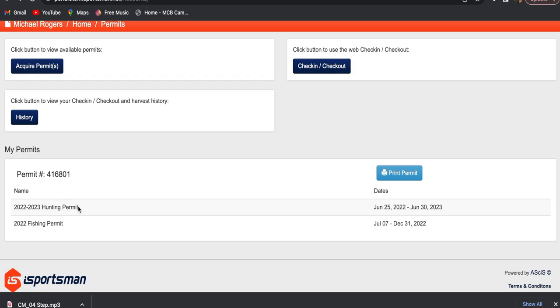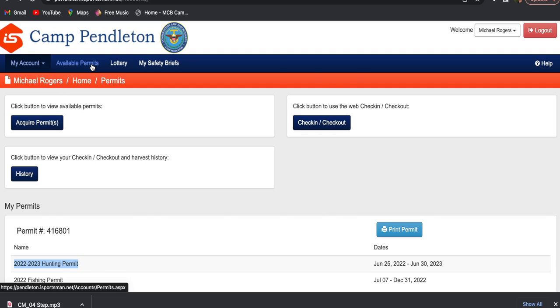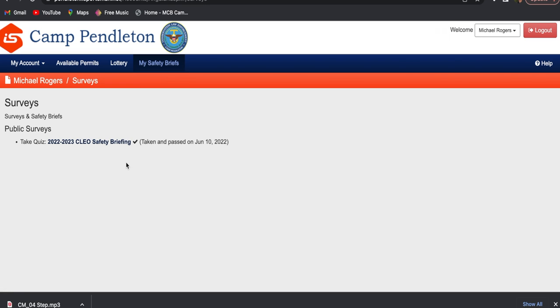Now that you have those items, the last thing to finalize is you need to apply for your annual hunting permit inside of iSportsman. It is 100% free — just go to permits, find it, click it, and check out. Make sure you check out, because a lot of people forget to do that. You also need to complete your safety brief. It'll pop up as a quiz within iSportsman, and once you do that, you're fully validated to hunt Camp Pendleton.